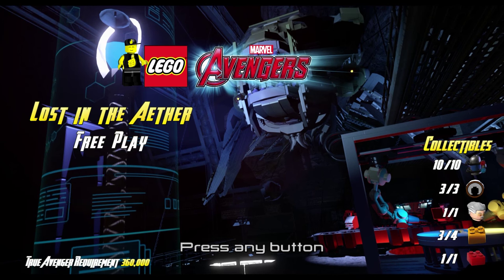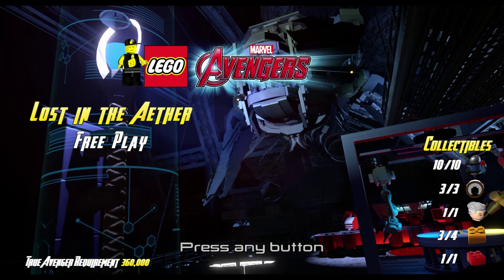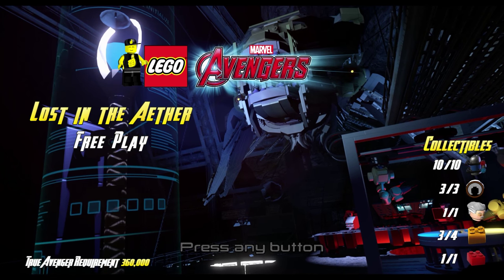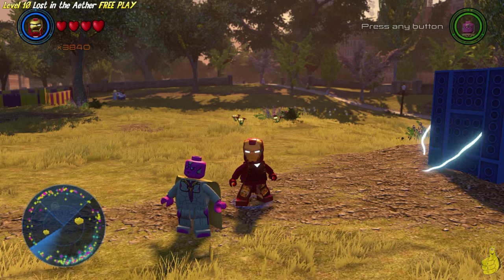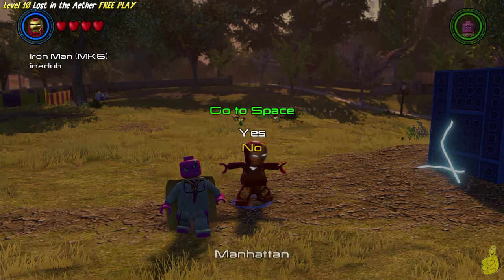We are going to get all of the collectibles available, except for the one gold brick that we already picked up for completing this level in story mode. Keep in mind, we are going to need an Ultimate Ultron or somebody with Cosmic Brick abilities, as well as a character with digging abilities to go through. Hopefully you've already watched our Preparing for Free Play video and have fulfilled those requirements.